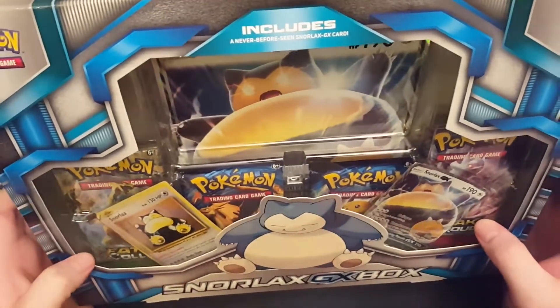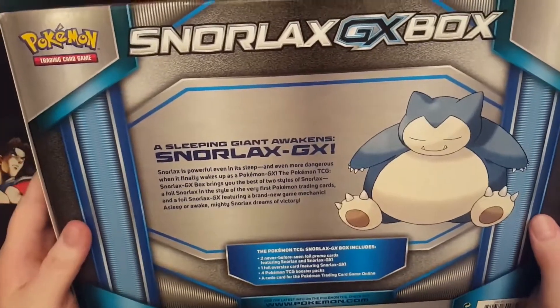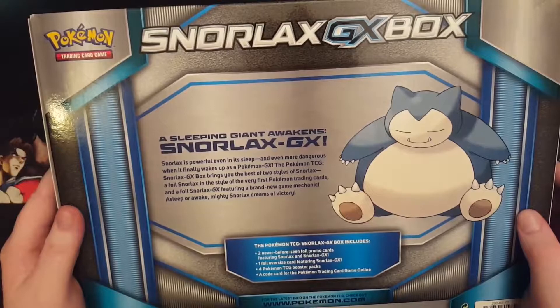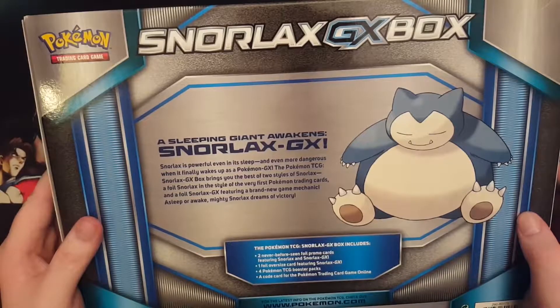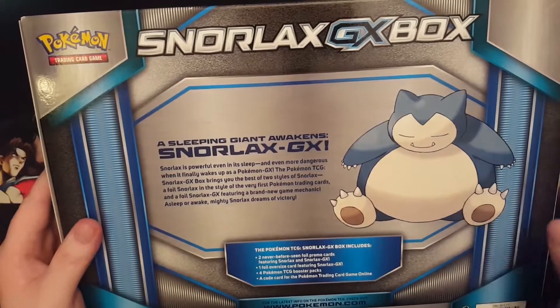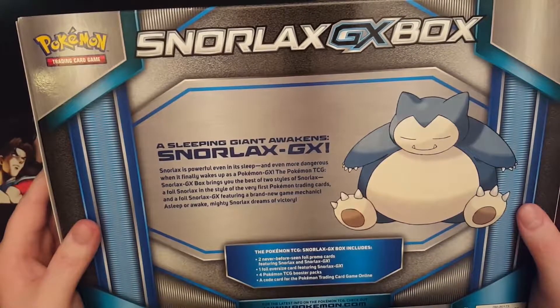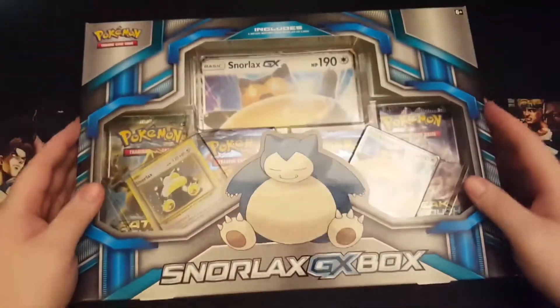So old Snorlax — you get a never-before-seen Snorlax GX card. A sleeping giant awakens: Snorlax GX. Snorlax is powerful even in his sleep and even more dangerous when it finally wakes up. As a Pokemon GX, the Pokemon TCG Snorlax GX box brings you the best of two styles of Snorlax — a full Snorlax in the style of the very first Pokemon trading card, and a full Snorlax GX featured in a brand new game mechanic. Asleep or awake, mighty Snorlax dreams of victory — sounds just like me.